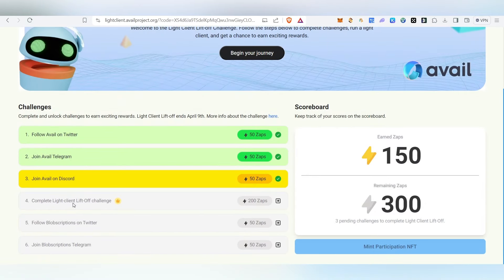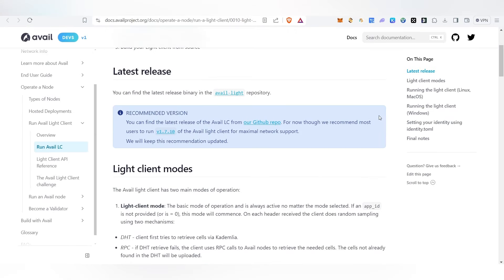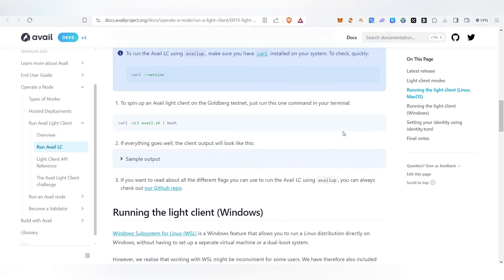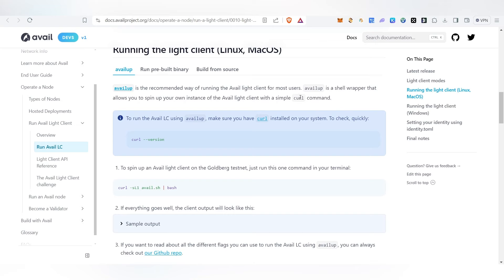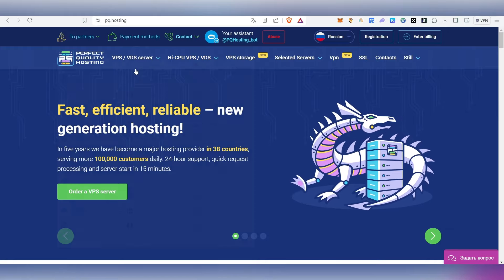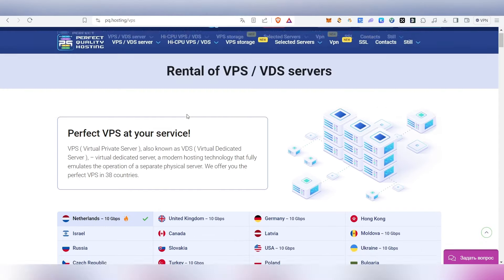The next task is to run the node. You can click on the instruction link to see the commands and everything. They've clearly explained what you have to do. We need to get a VPS — I'll show you how to purchase it. It will cost around $8, so you'll need to be ready to pay that amount to rent the node and get our public address. I'm going to use PQ Hosting — the link will be in the description.